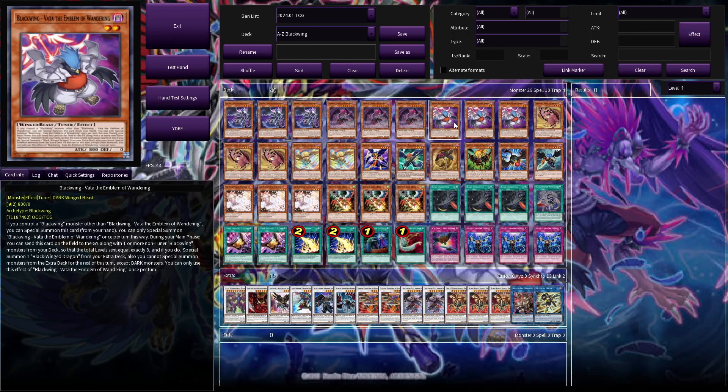We've got three Blackwing Vada. If we control a Blackwing monster, we can special summon this card. And we can synchro summon from the deck using this card and monsters from the deck, to get into our Blackwing Dragon — which is really nice, not having to actually have the materials on the field.